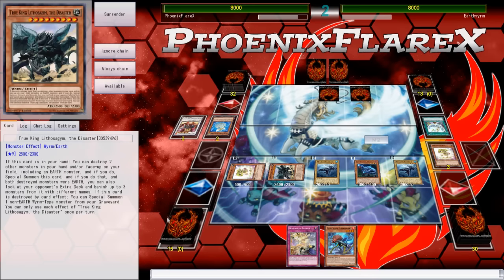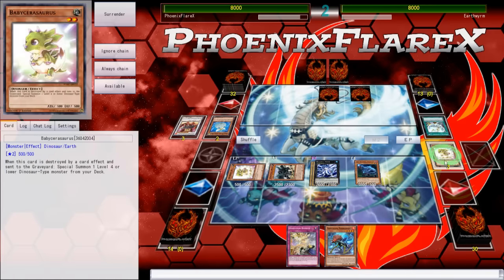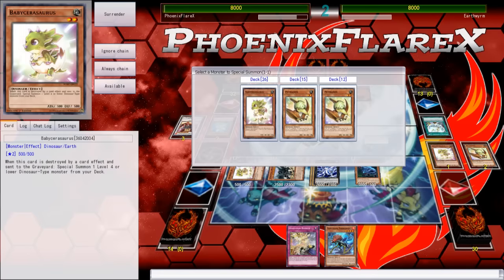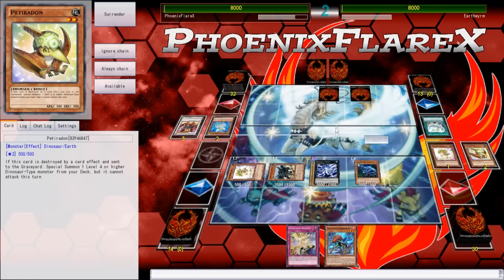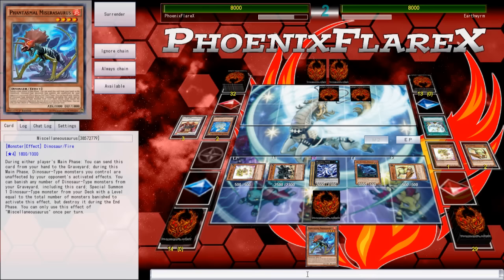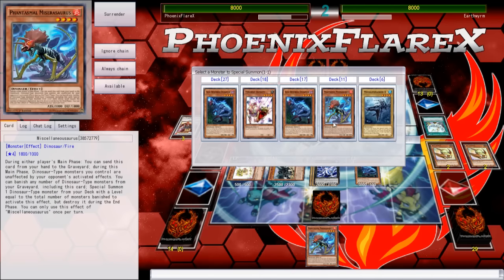I float using Oviraptor to pop my Baby Sarasaurus and summon a different one, then I make Bahamut Shark. I miscounted how many monsters were in my graveyard — I thought there were four but there were three. I was going to summon another Level 4 dinosaur and overlay with Oviraptor into Dolka, then detach off my Bahamut Shark to make Toad — that's Toad plus Dolka, a neat interaction. And so you can see I'm kind of losing my mind because I miscounted. I miscounted. Whoops.